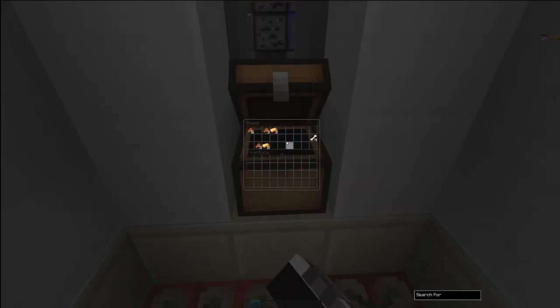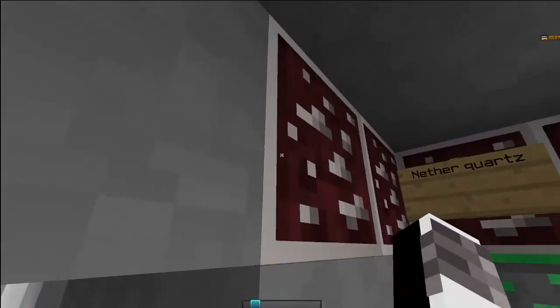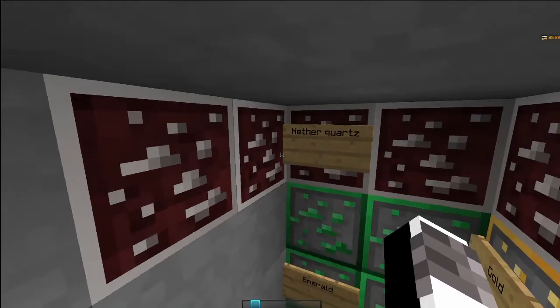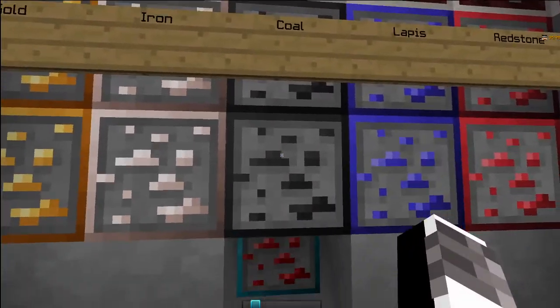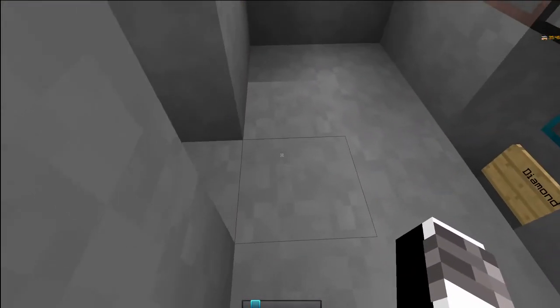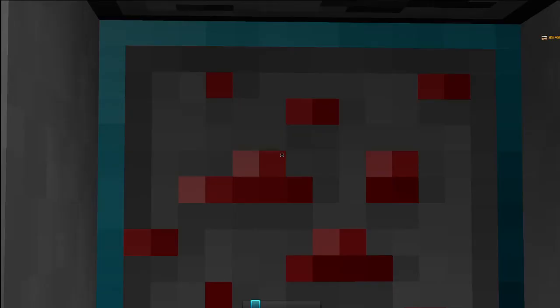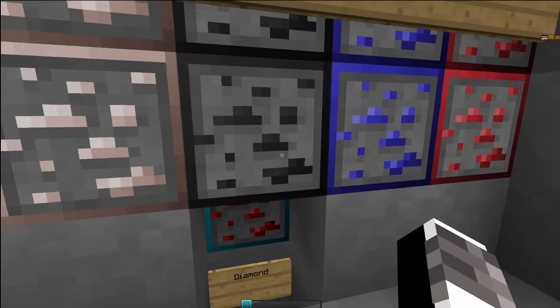If we turn around over here, here are the ores. Here's the nether quartz, emerald, gold, iron, coal, lapis, redstone. And of course, same with the diamond blocks. I might change it back to its original blue state, but I'm not totally sure if I want to do that yet.